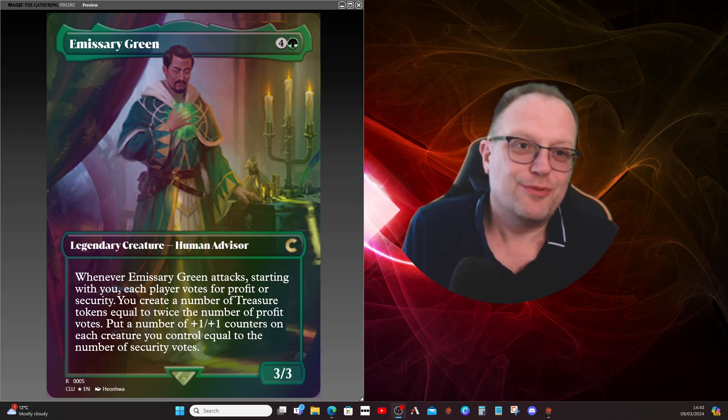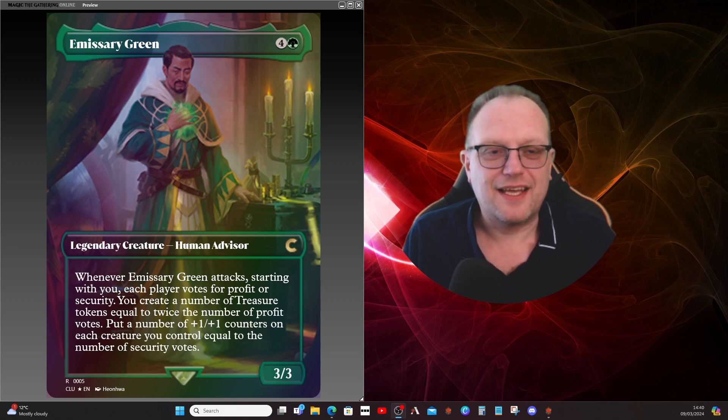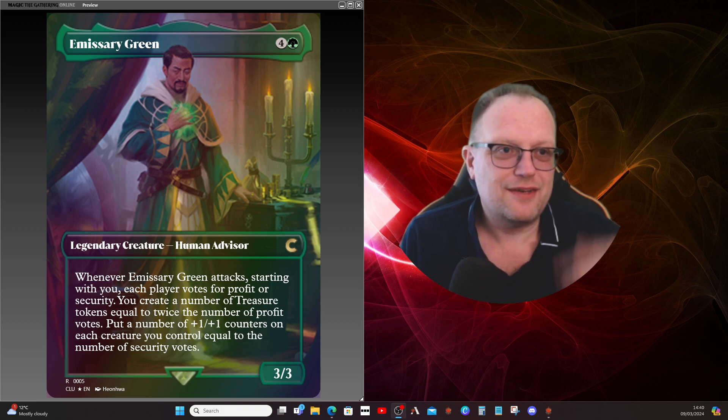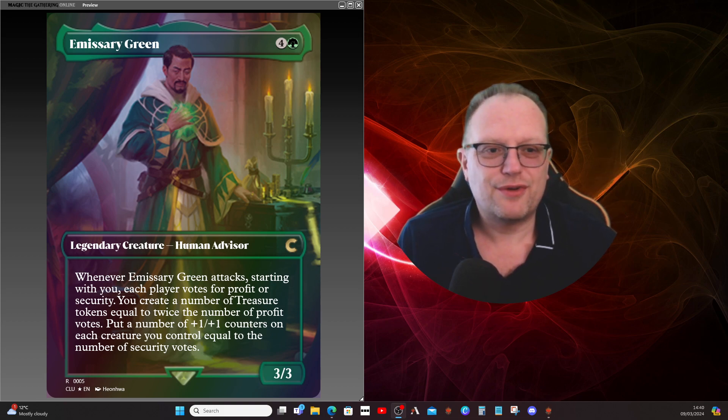Hi there, welcome back to the YouTube channel. I hope you enjoyed yesterday's video. Today we've jumped back into Clue land and we're looking at Emissary Green — a 3/3 human advisor.